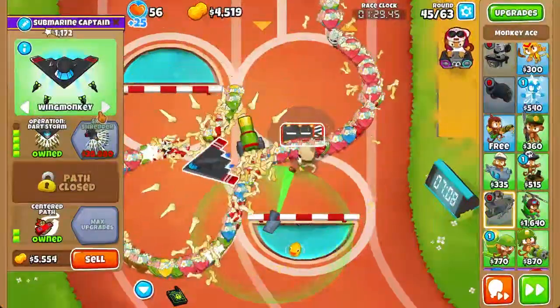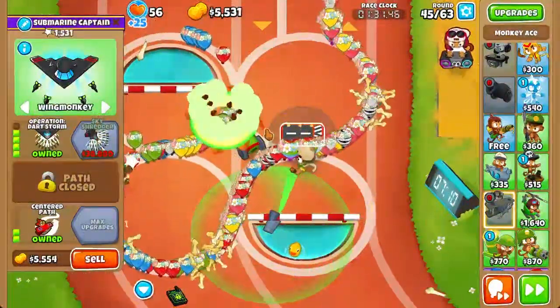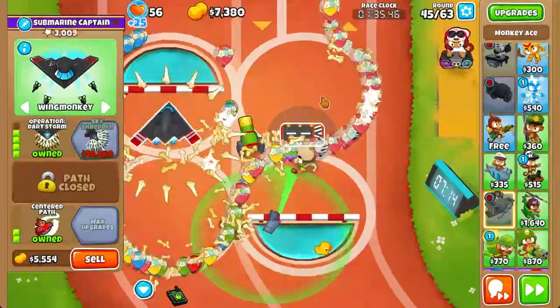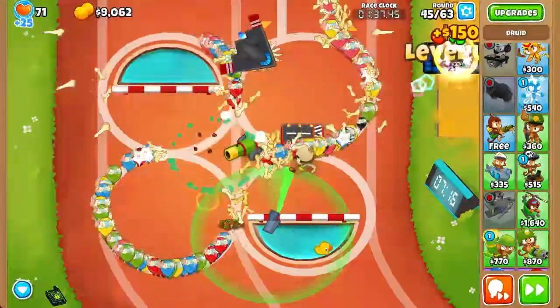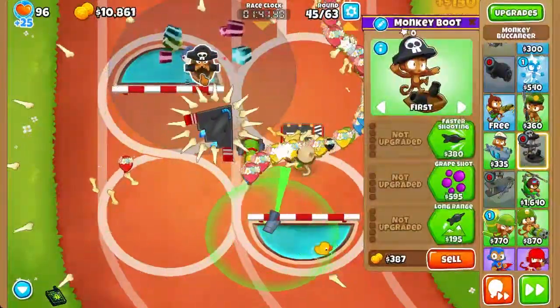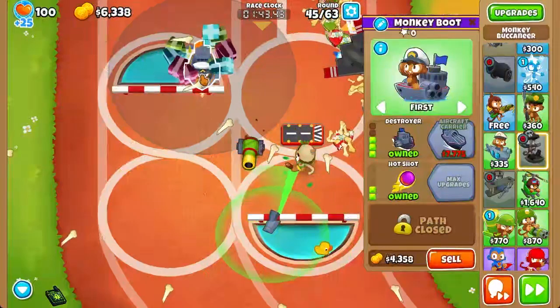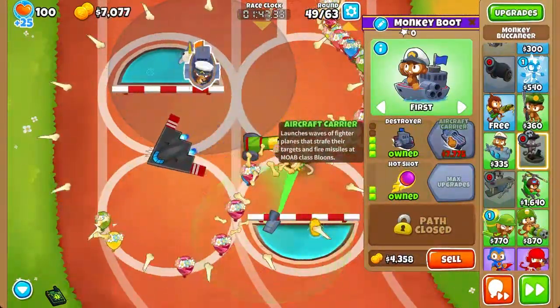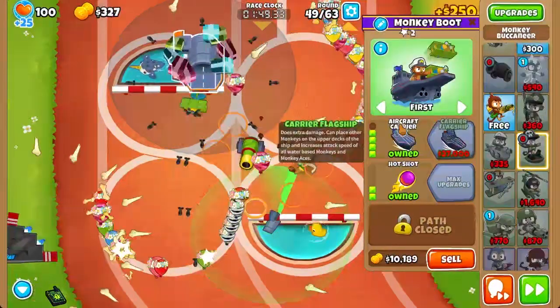Since we already have the sub, we don't need to get the middle path Ace — this will do fine. In the meantime we're going to get a boat, which will serve as our main DPS for the time being. We're going to send to round 49 and then upgrade to Aircraft Carrier before we send to round 50.